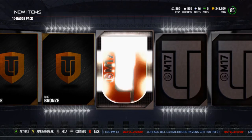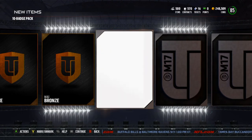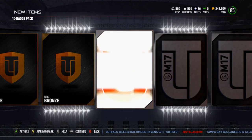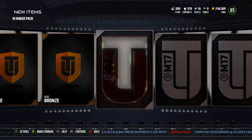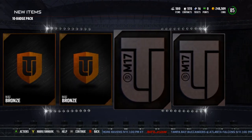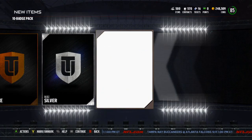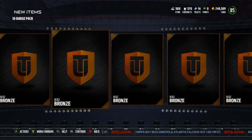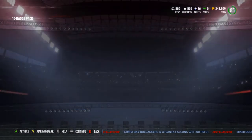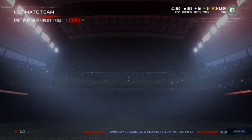Bronze. I can pretty much predict this is bronze. This one's probably bronze, and this one's going to be bronze, and this one's going to be bronze, and probably this one will be bronze too. Oh, it's silver! And this one will be bronze. Another ton of bronze badges — that's going to be the badge pack opening.